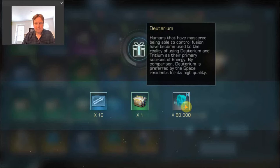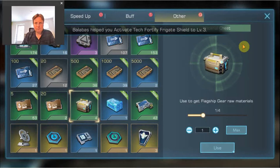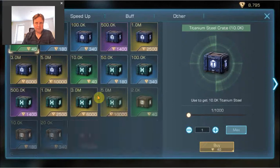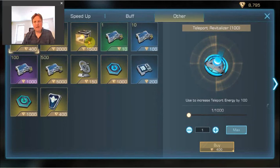Along with the blueprints, you get some raw materials and deuterium. You can also buy these secret prototype devices in the Trade Center for 1500 Corium, but I find that a bit too expensive given how random the reward is. However, if you have a lot of Corium, you can consider doing that as a chance to get some extra blueprints.